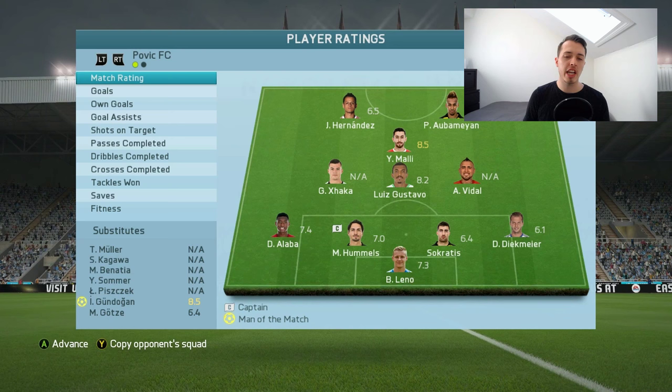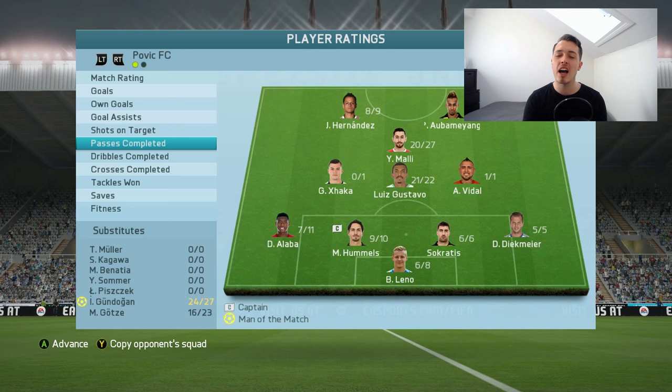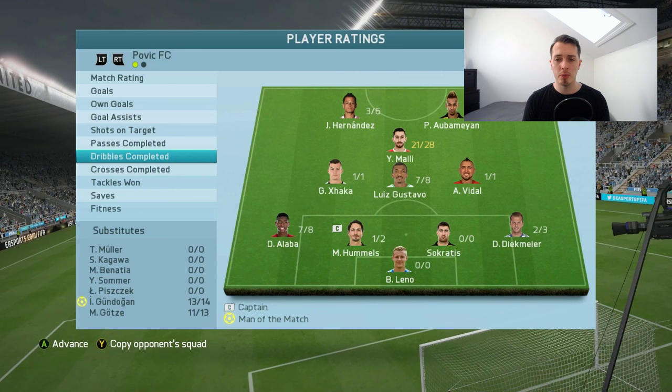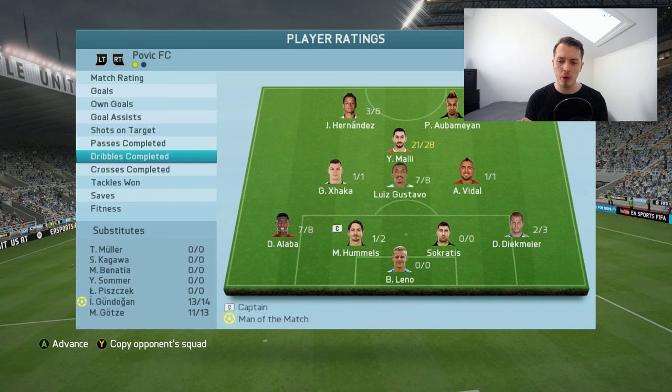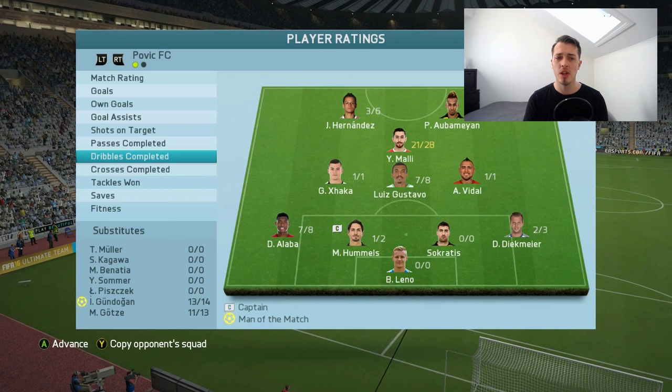He scored one goal, he had one assist — very, very good. Shots on target: two of five — that is okay. Passes completed: 20 out of 27 — that is very, very good. Very nice there by Molly. Dribbles: 21 of 28 — that is very good. I think he was on point. I wish he had four-star skills — that would be amazing because his dribbling was very good, when he was moving the ball with his feet it was very, very good. Not bad, not bad at all.